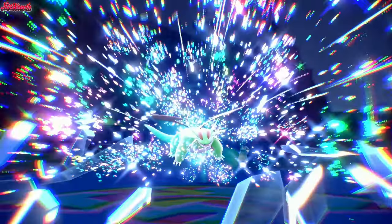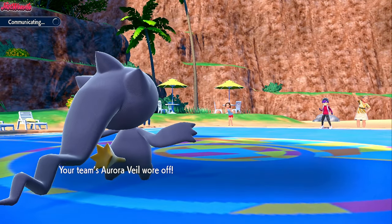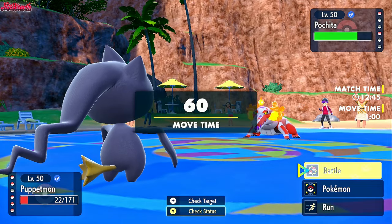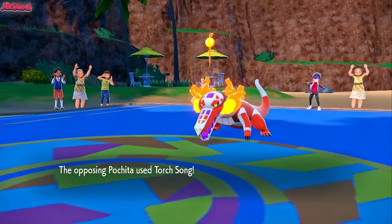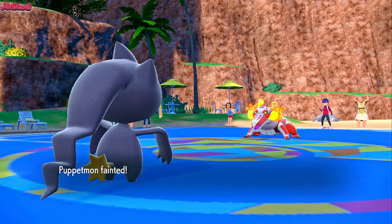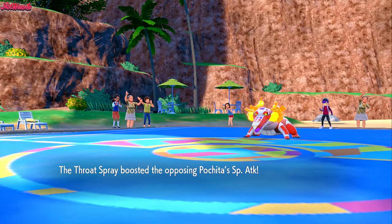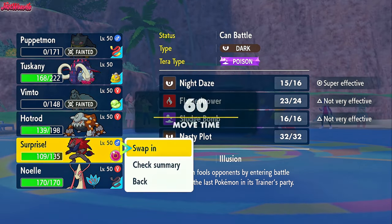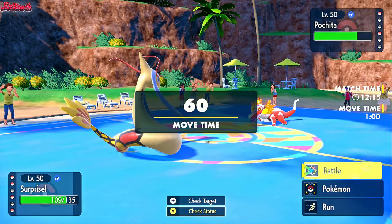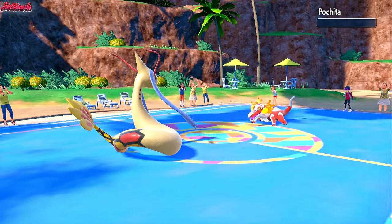Aurora Veil was up — that's why Banette survived. I always forget about the Aurora Veil, which has just worn off now anyway. Skeledirge comes in. We can stay in here — I'm going to go for a Poltergeist just in case. They go for a Torch Song which takes us out, but Special Attack is boosted. I'm pretty confident Zoroark wins us the game here. Zoroark comes in disguised as Milotic again. They used Flamethrower earlier so they know it's there — let's go for Night Daze. Night Daze comes through and takes out Skeledirge, which is fantastic.